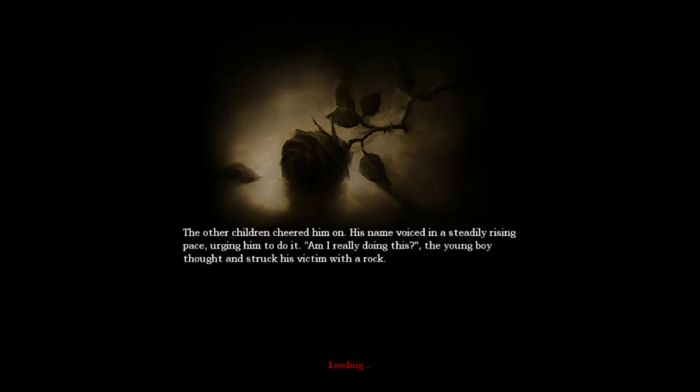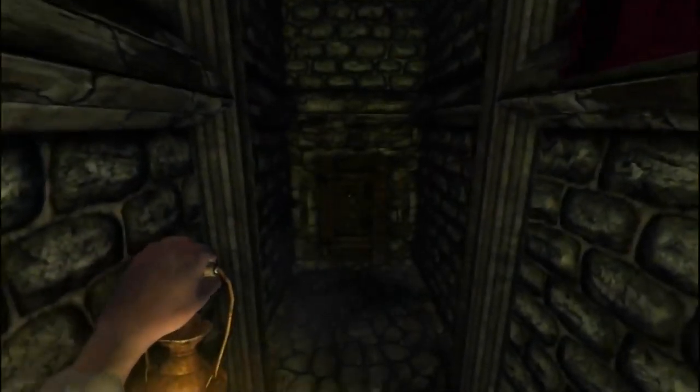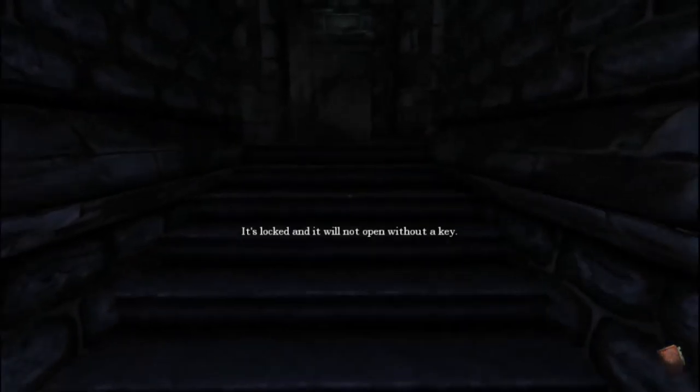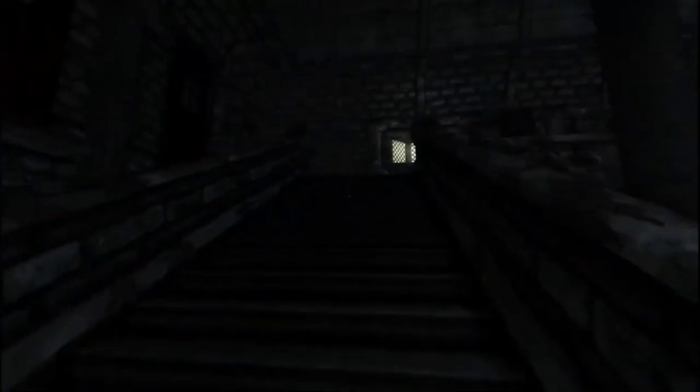Hole camera shaking. Loading screen repeats: 'The other children cheered him on...' These repeat and are quoted from somewhere. Wine cellar — not open without a key. Then I guess the archives is my only option. Unless there was anything under the stairs — I didn't really check. Nope. Just the inner sanctum down there. Can't go into the archives unless I have a key.